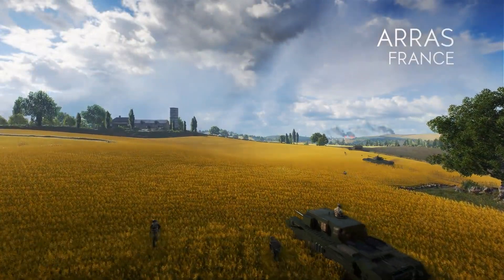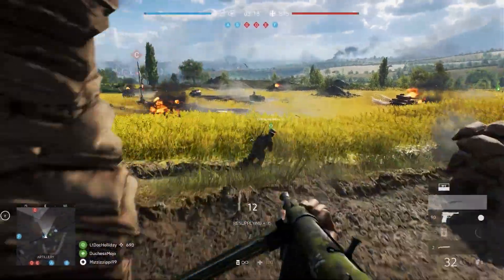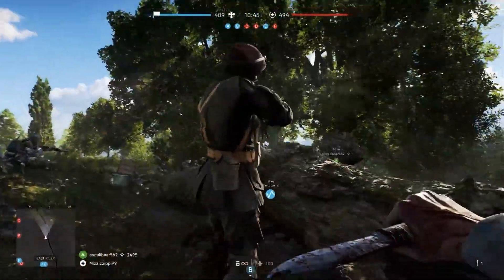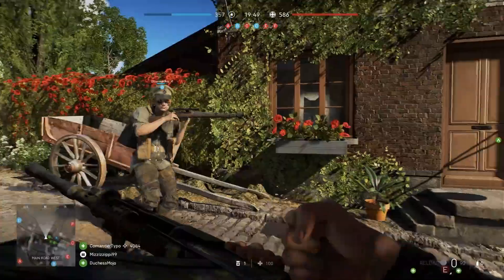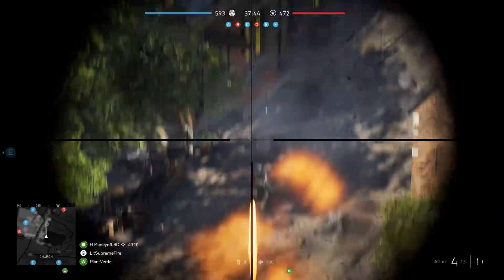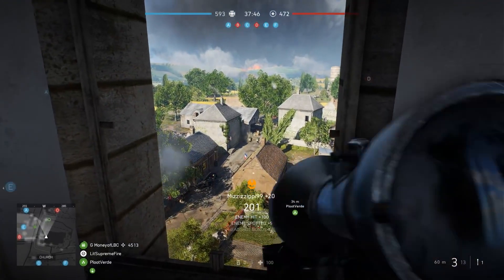In Arras, tanks roam the fields, while infantry look for cover in the extended trench lines and stalk the enemy through scattered woods. The small town center will be the most contested area, with the church providing sightlines of the entire map.